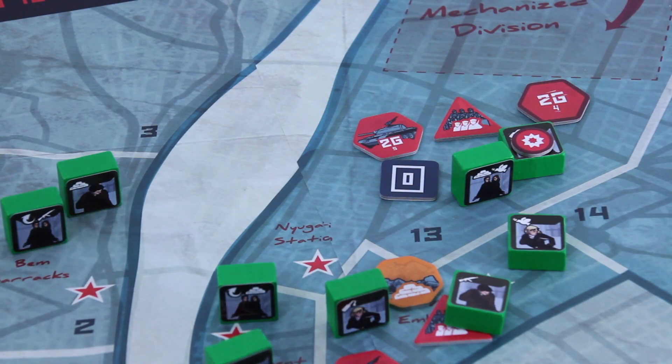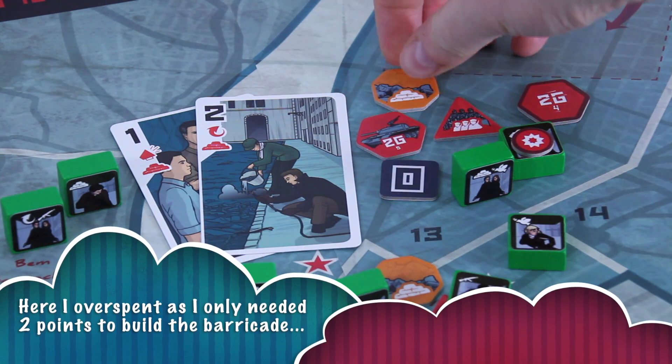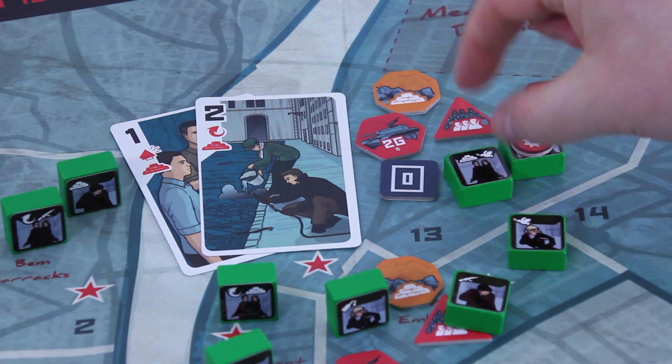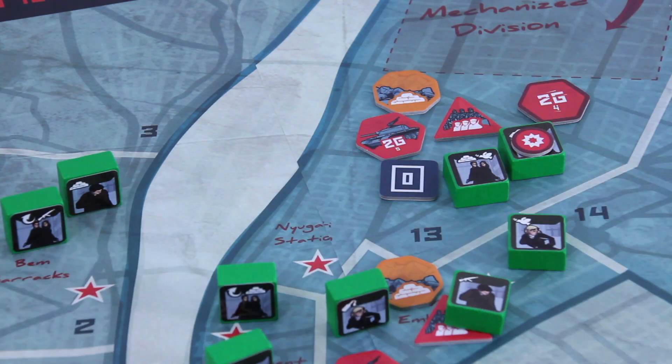The second division will activate sooner or later, so it's really time to build a barricade in district 13 to protect myself. Keep in mind only one card needs to show the barricade symbol, but I also have to reveal an insurgent with the barricade symbol. I think spending those cards was the best I could do.